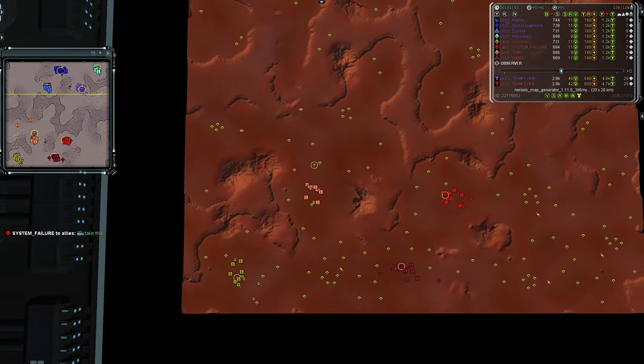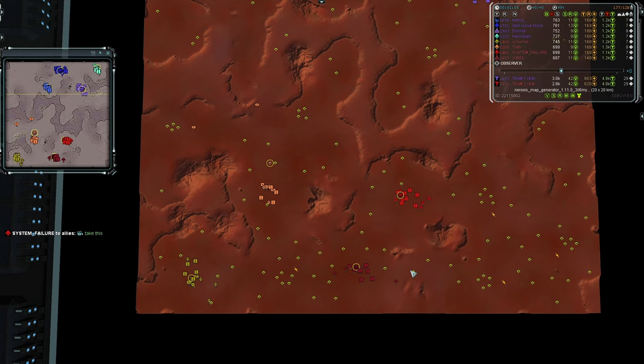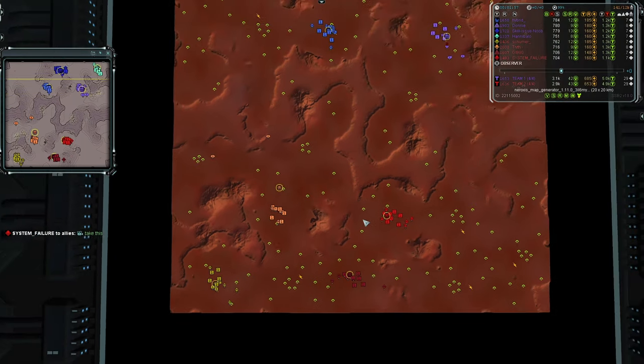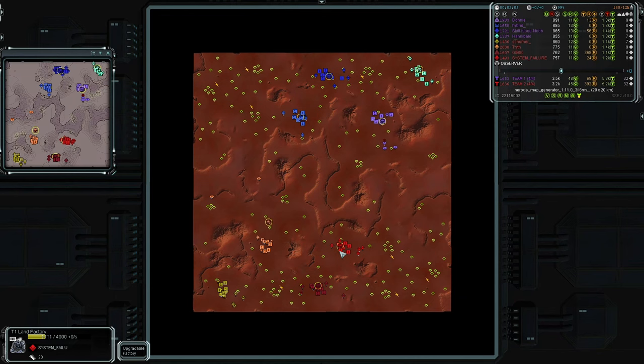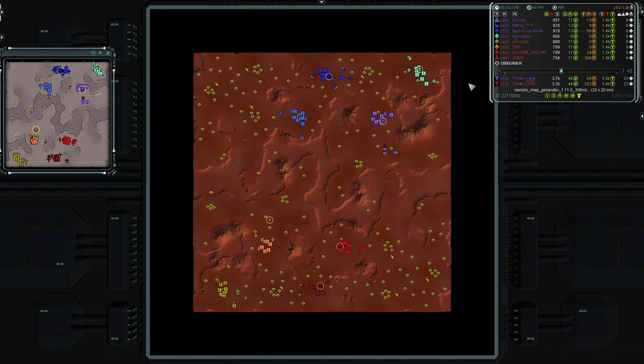For Team Two's side of the map, it's almost entirely UEF with one sliver of Cybran in the back line, which means this game does not have UEF players — apologies to those loyal to the princess, you are not represented, but hopefully you'll enjoy this match. Team One is lacking Aeon tech, along with Team Two lacking Aeon and Seraphim tech.